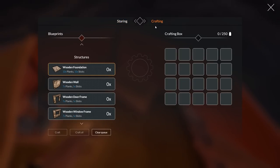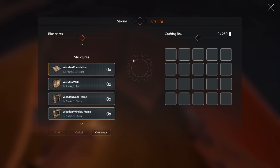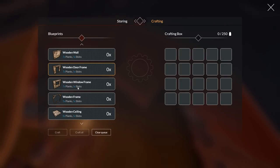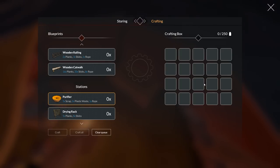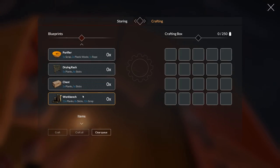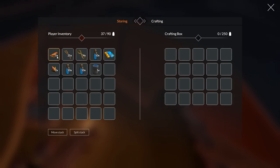Let's come over here to the crafting table and look at everything we can make. This is just the raft I started with — a very basic crafting setup. You can craft: foundations, walls, door frames, wooden frames, ceilings, rope ceilings, wooden walls, wooden railings, catwalks. Here we go — purifier. But you can't craft it because you have to put stuff in the crafting box first, which is very different from other games, but kind of makes sense.